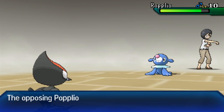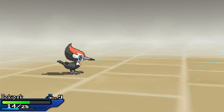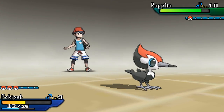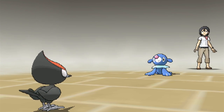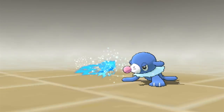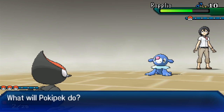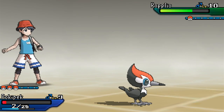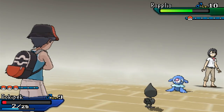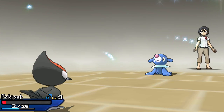That didn't do very much. Opposing Popplio used Water Gun, and that really hurt. So let's quickly use a Flying move - Pokepeck, use Peck. That actually might take out poor Pokepeck. This is not good. So we should probably use a Potion - we have 13 potions, let's use one on Pokepeck. This is a good challenge; we've got to learn how to handle typings. The best way is to have a well-rounded team.